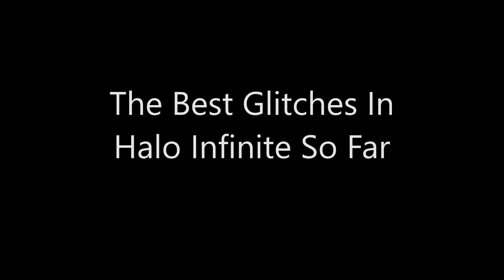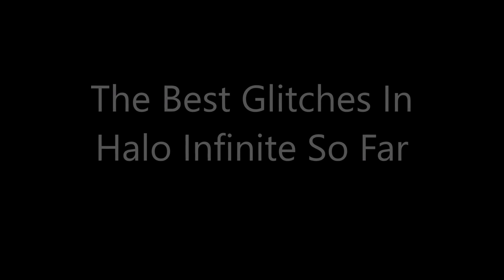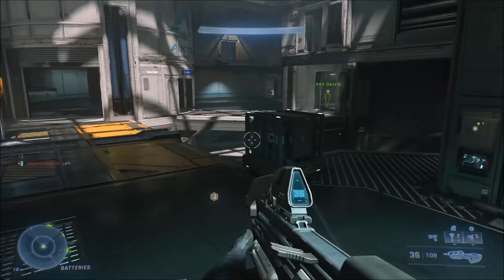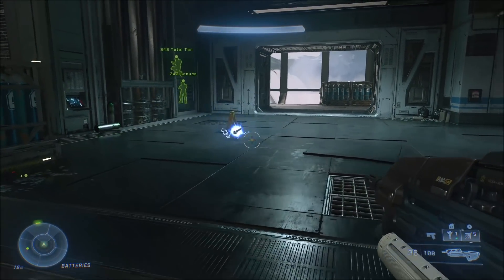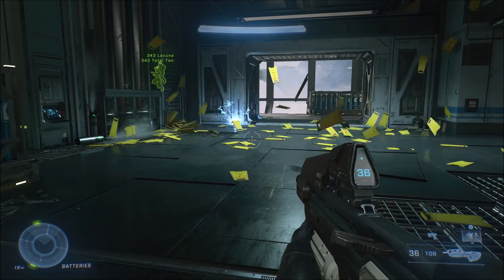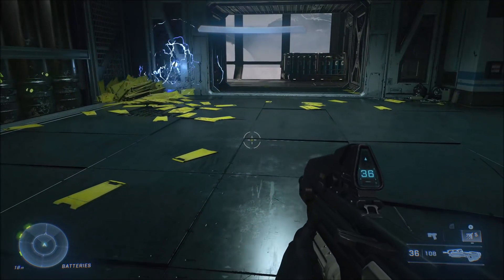Hey guys, it's Shenohete here. How's everyone doing today? So for today's video, we're going to take a look at the best glitches in Halo Infinite so far. Halo Infinite is only in its second flight right now — the full game is not going to be out for quite a bit. But there's already been quite a few funny and interesting glitches. We're going to start with probably one of the most hilarious and more famous glitches, which is the duplicating wet floor signs glitch.